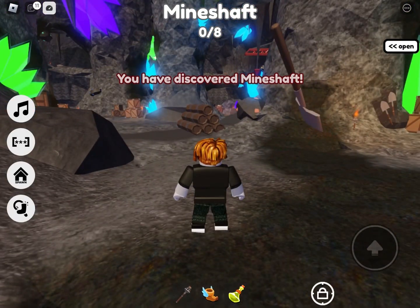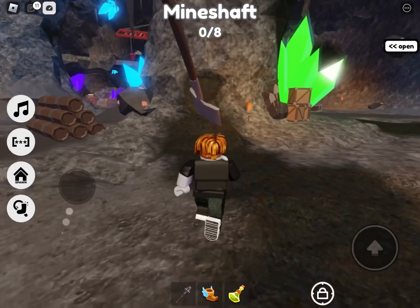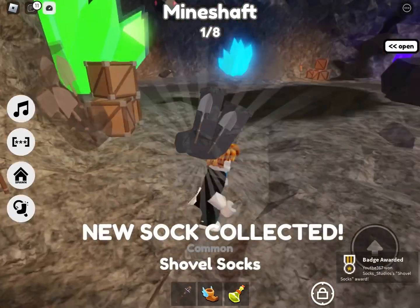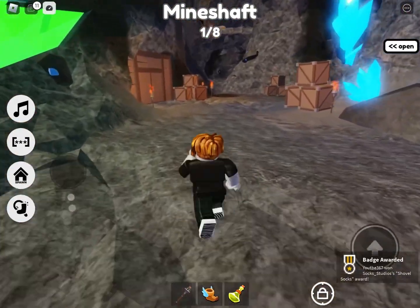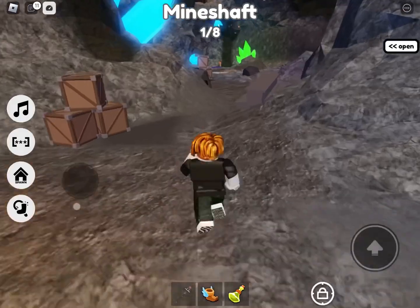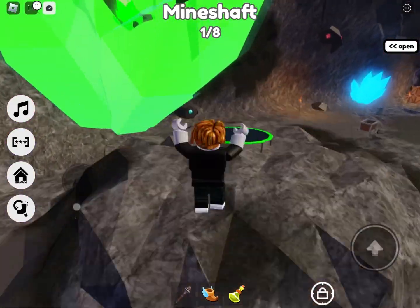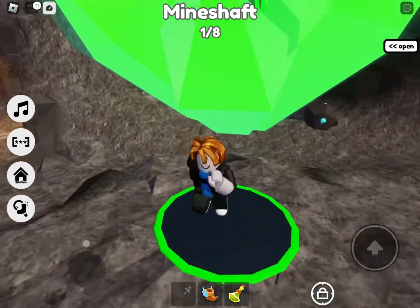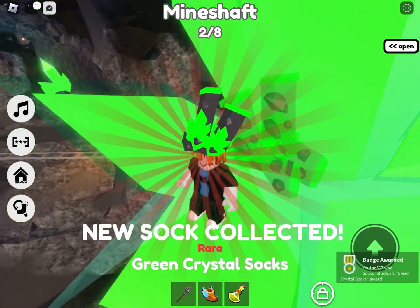I'm going to show you how to get all of the socks in the mine shaft. Come over here and here are the shovel socks. Keep going through here, then up on this hill next to the crane. Stand on here and you should jump up and find the green crystal socks.